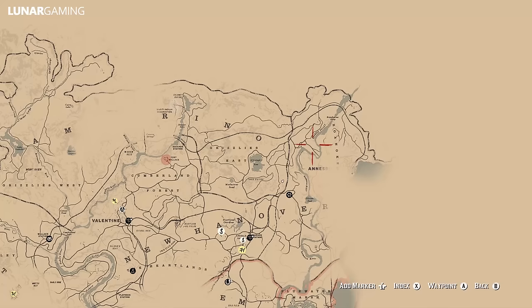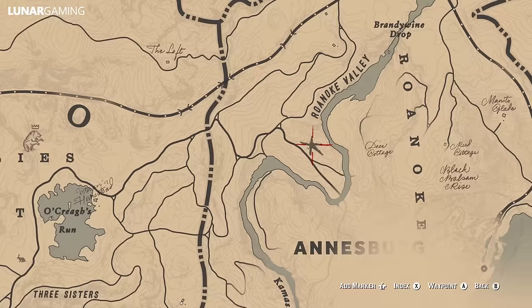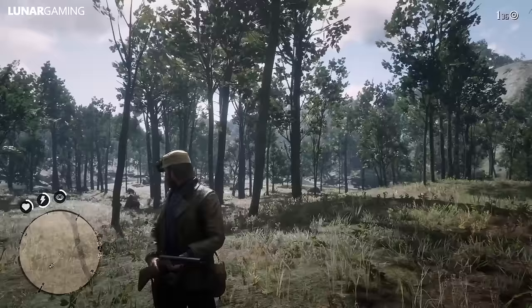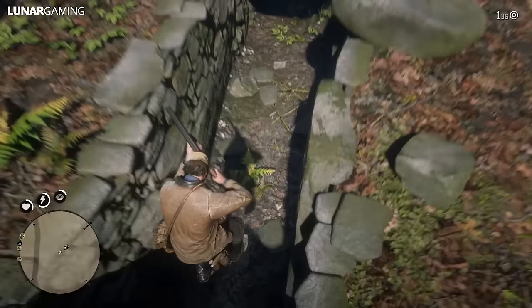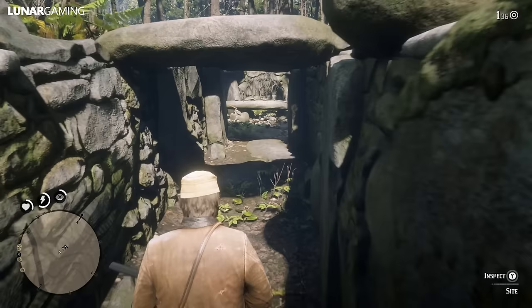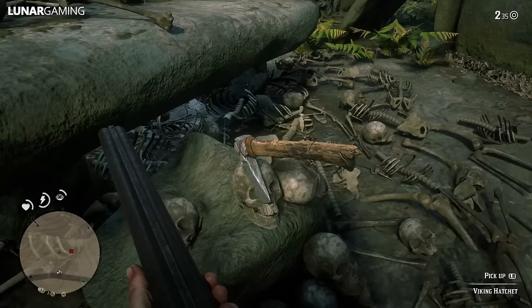Next up we have the Viking Hatchet. I already showed this one in another video but I'll quickly go over it again. Look on your map east of your location and find the town of Annesburg — you're more specifically looking for the name on the map. Across from the name there is a bend in the river, and this is where you will find the ancient tomb. Note: I have it scribbled on my map already, but it won't appear in your game until you add it to your journal. The hatchet is sitting outside of the tomb, this time inside of a skeleton.